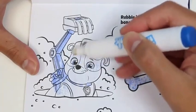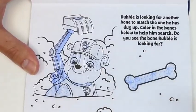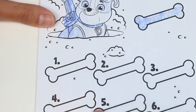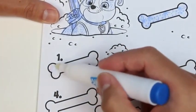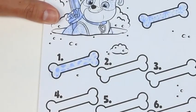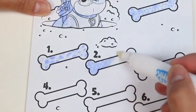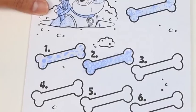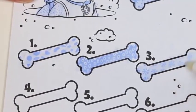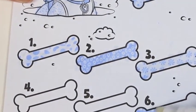Rubble is looking for another bone to match the one he dug up — color in the bones below to help him search. It's got some star sparkles and some circles. We did find some more designs — check out his pup pack design. And if we color him some more, wow, Rubble, you've got a lot of freckles! Back to the mission — let's find a bone that looks just like this. We have six bones to choose from.